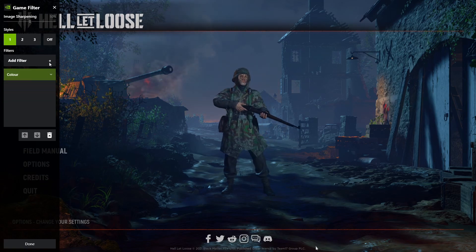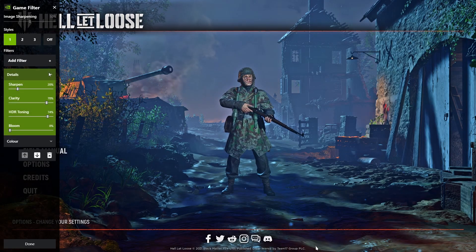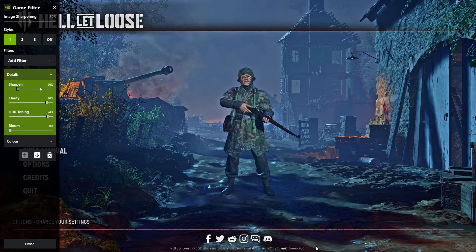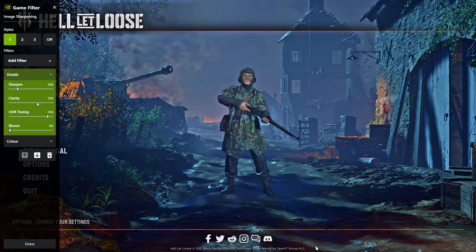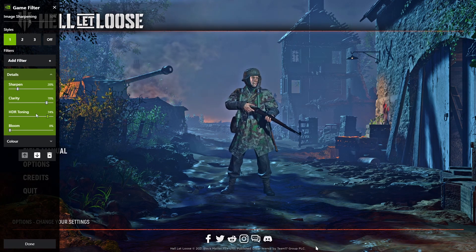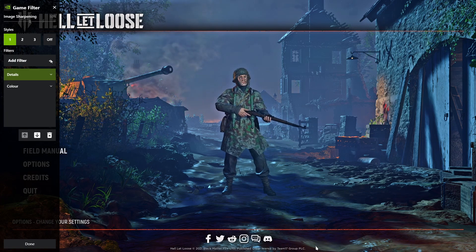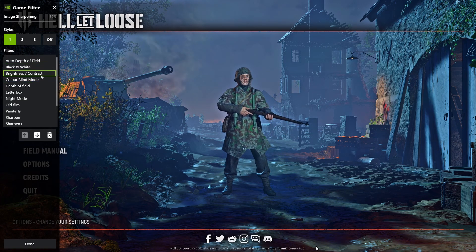The next filter we are going to add is Details. Under Details, sharpen needs to be set to 20 percent, clarity to 70 percent, HDR toning to 74–75, and bloom all the way down to zero.